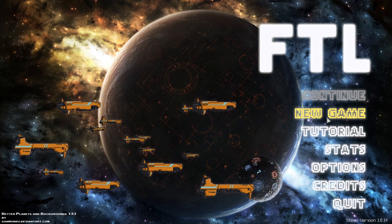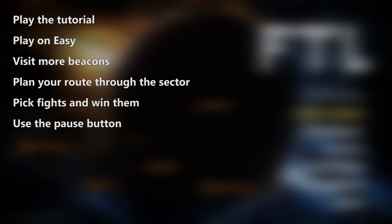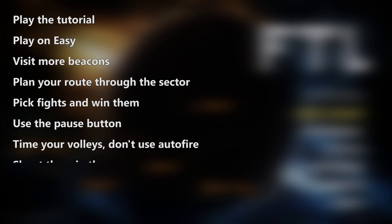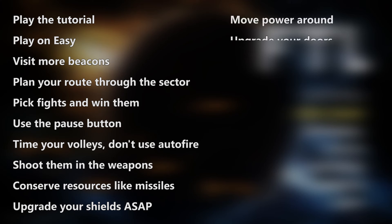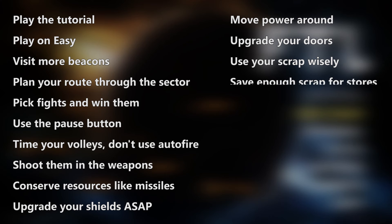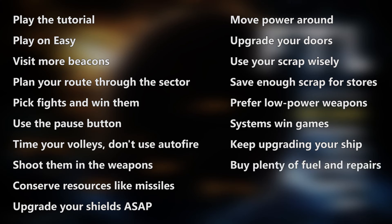And that's it — I could go on forever but I think that's a good place to stop. Let's go over those tips again: play the tutorial; play on easy; visit more beacons; plan your route through the sector; pick fights and win them; use the pause button; time your volleys and don't use autofire; shoot them in the weapons; conserve resources like missiles; upgrade your shields as soon as possible; move power around; upgrade your doors; use your scrap wisely; save enough scrap for stores; prefer low power weapons; systems win games; keep upgrading your ship; buy plenty of fuel and repairs; crew kills give better rewards; and most of all, learn from your mistakes.